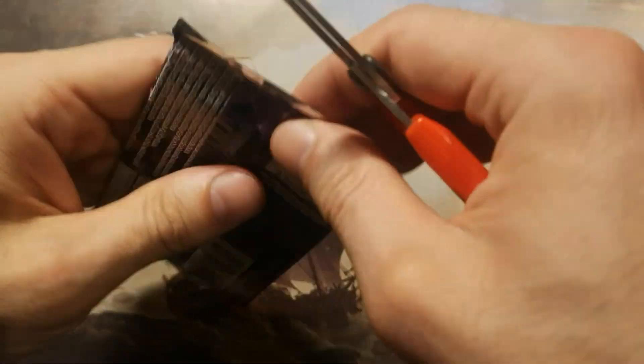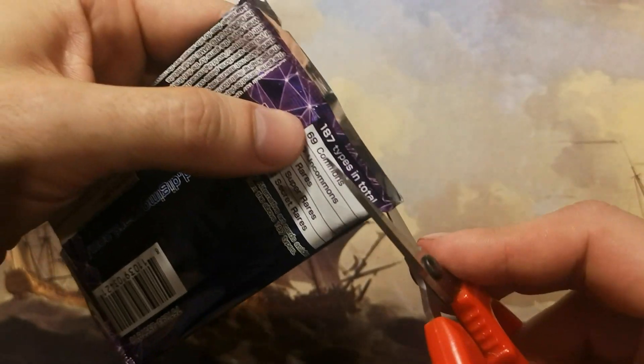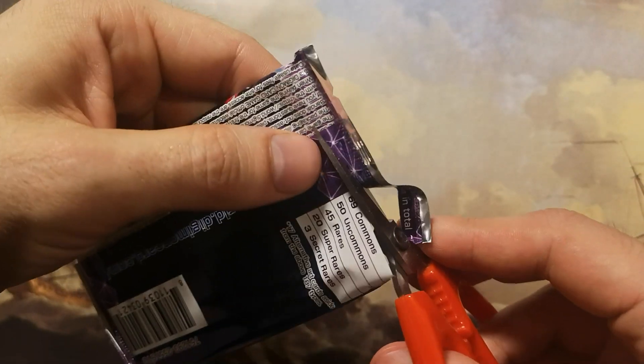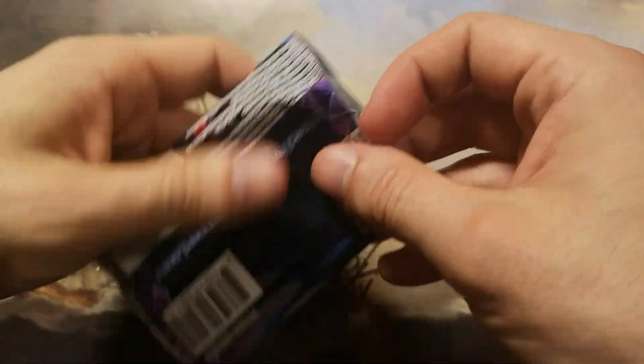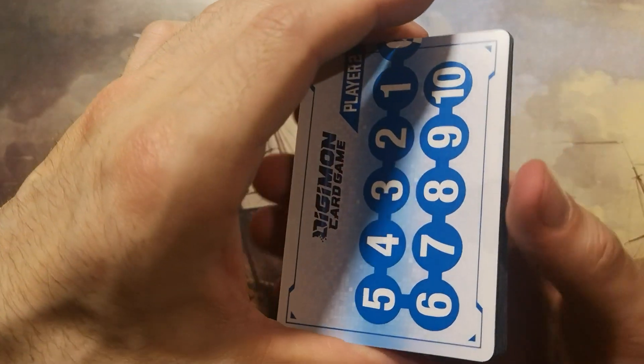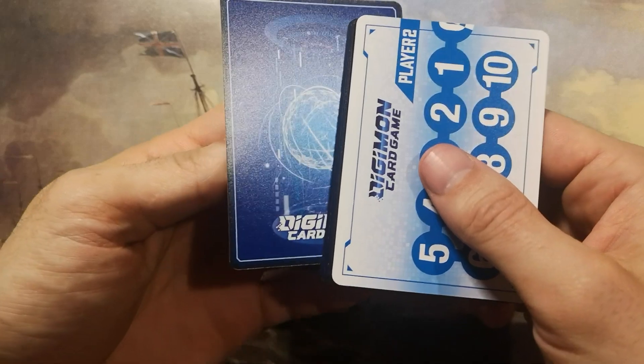In the previous episode, Digibooster opened a Rosemont super rare card — he pulled it, which is pretty nice. We still don't have many secret rares from this version 1.0, but let's see what happens in future packs.